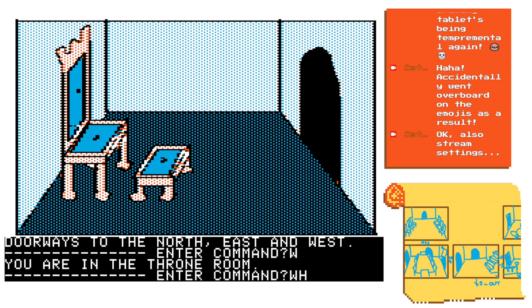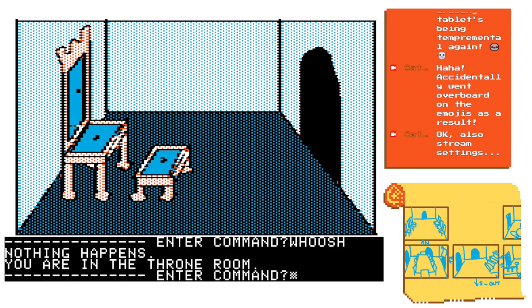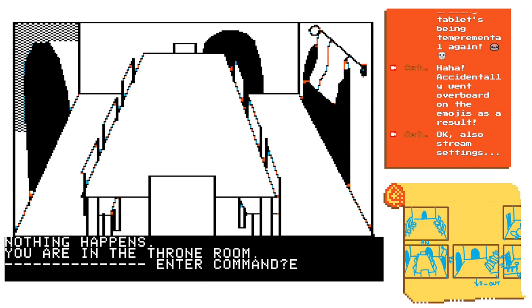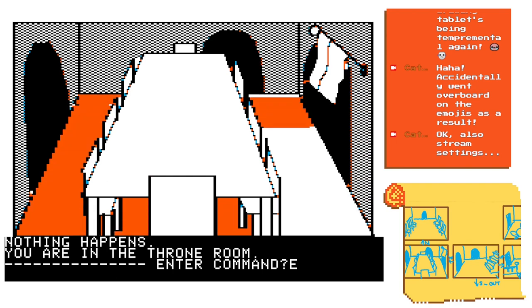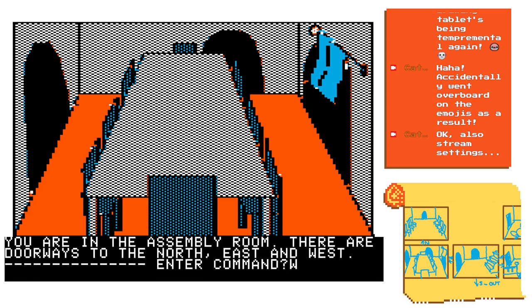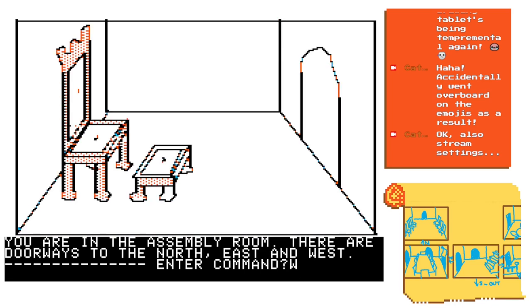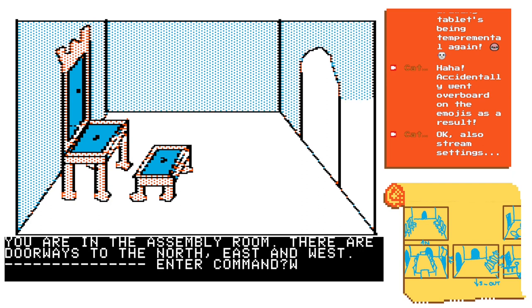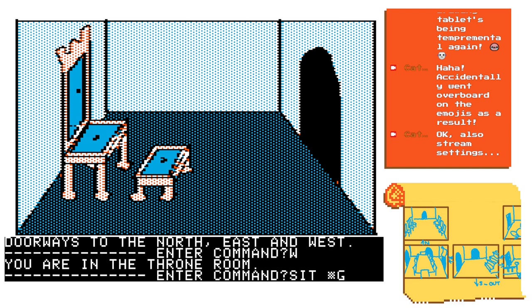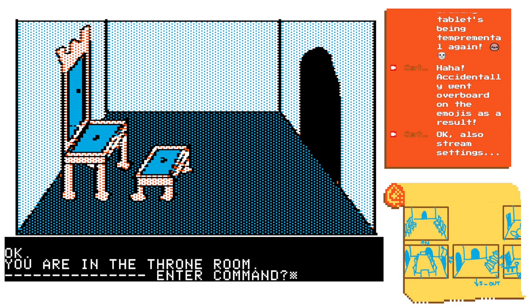I'm going back to the throne room. Whoosh - nothing happens. Interesting. So I think when I looked at the throne before, that's when I got teleported. Can I go back out freely? Interesting. What if I try to sit on the throne? That might be interesting.